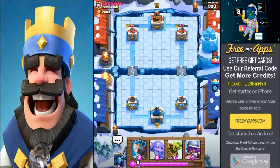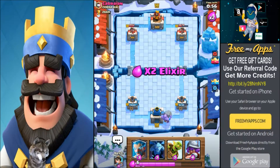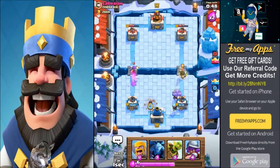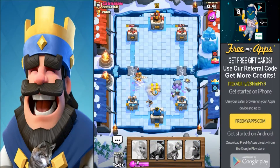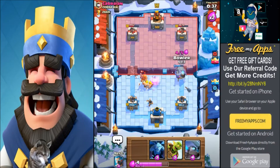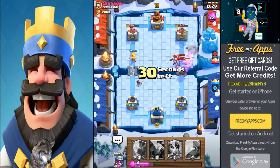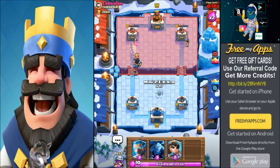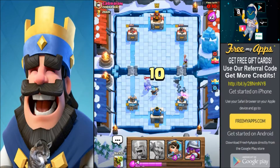That final minute is the most exciting time. Let's bring the Bowler — let's bring the pain train! We're starting with the engine, the Bowler. We'll drop this over here. Drop barbarians in the middle to distract them. We're gonna drop another Bowler over here — drop a goblin barrel behind. The minion horde kind of ruined our plans there but we're doing good on both sides.